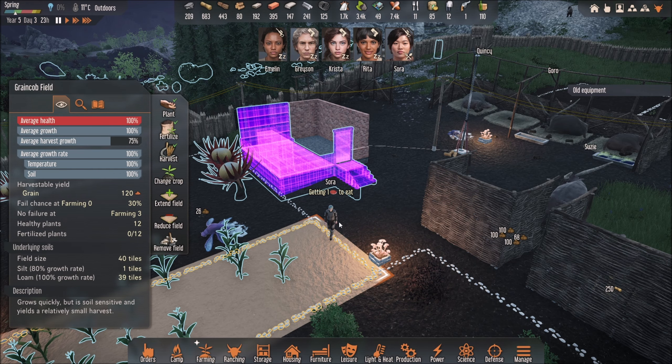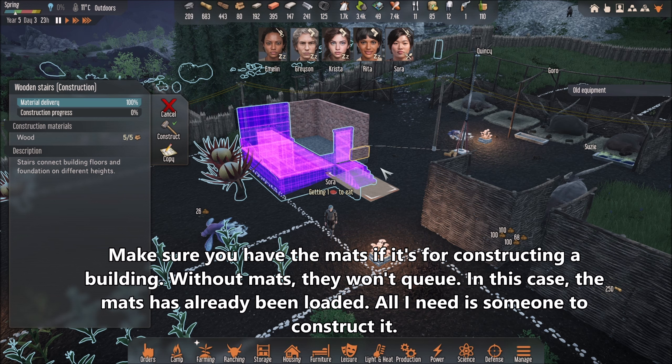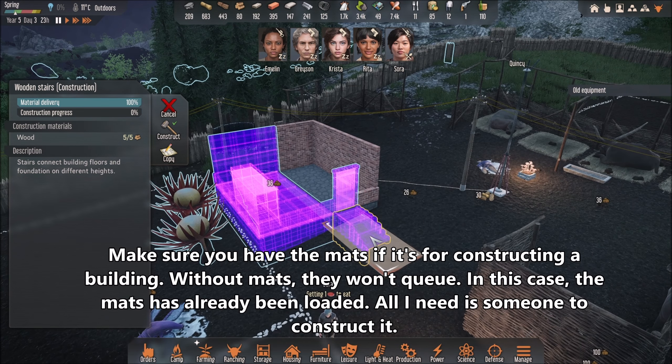Hey guys, how to queue tasks. Basically, if you want someone to do something specific, make sure you have the materials first for whatever you want them to do, because if you don't have the mats to build something, even if you queue it, it's not gonna work. So make sure you have the mats.